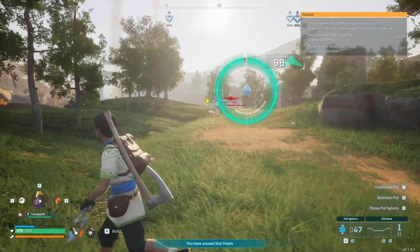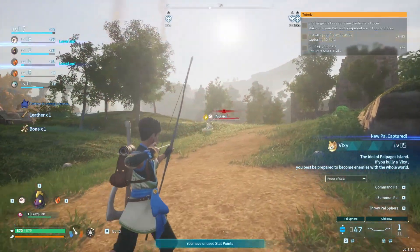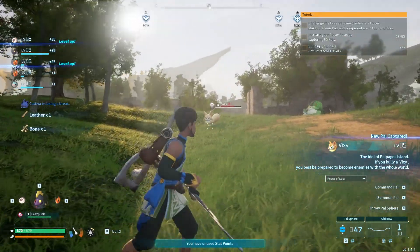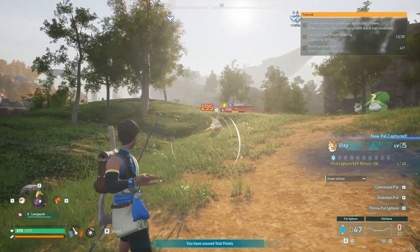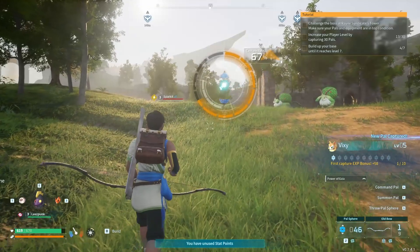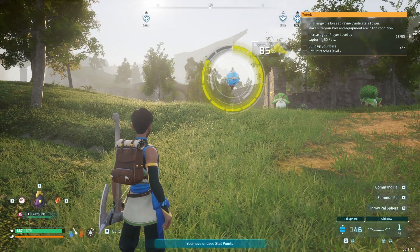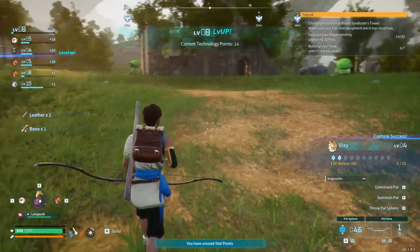Spin again please. Awesome. I'm hoping I can get one where you can see where it drops out. Okay spin — yep, spin again, yes. Awesome. So we got two Vixies, perfect.